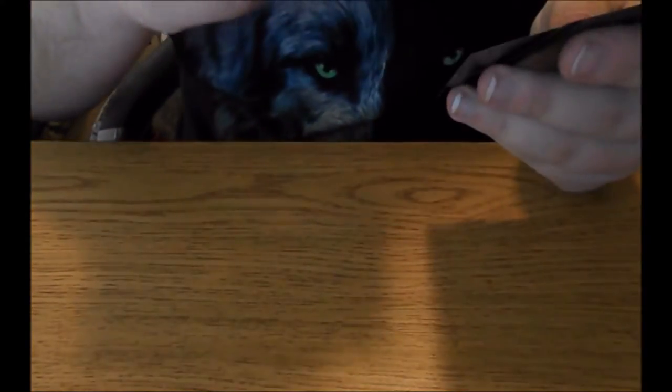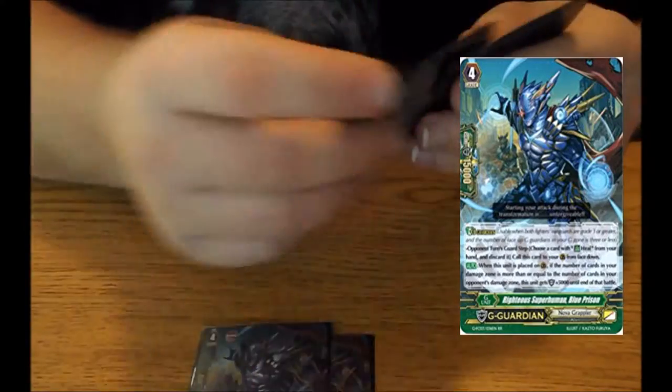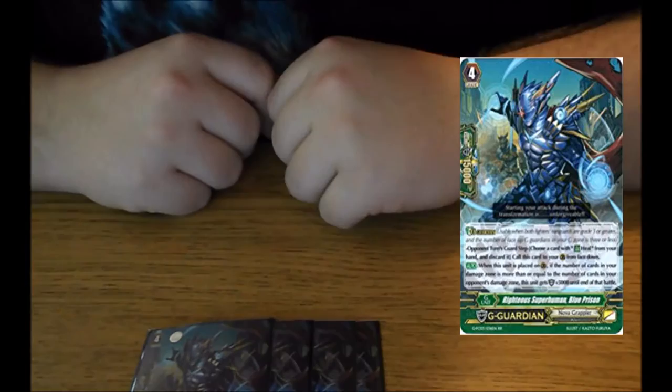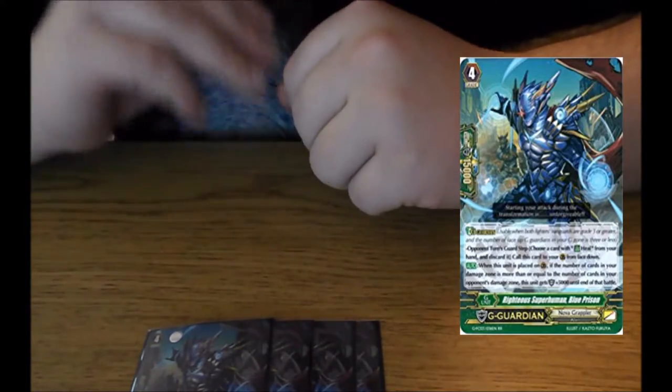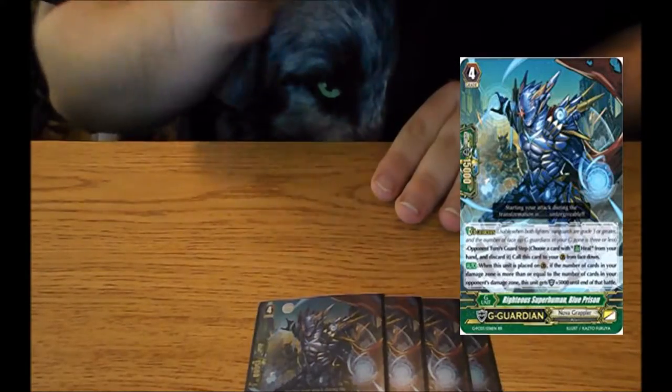For the G-guards — not the most opportune, but I'm running 4 Righteous Superhuman Blue Prison. Skill gets 5k when your damage is equal to or greater than your opponent's. Good G-guard, but not the greatest.